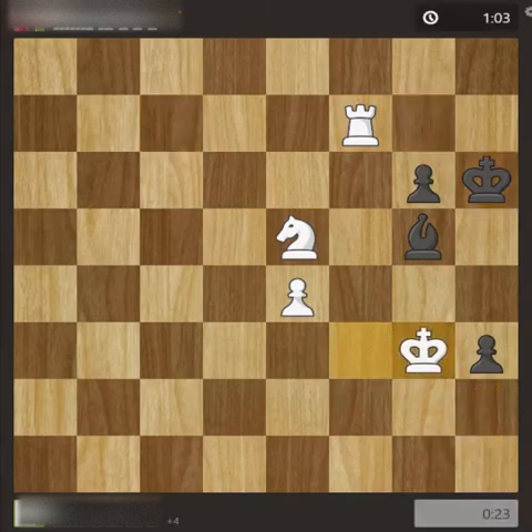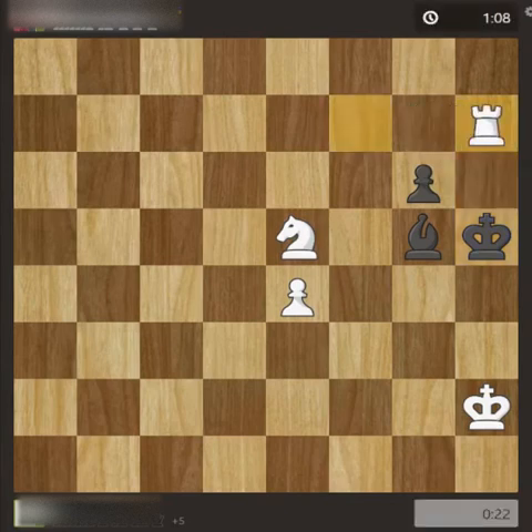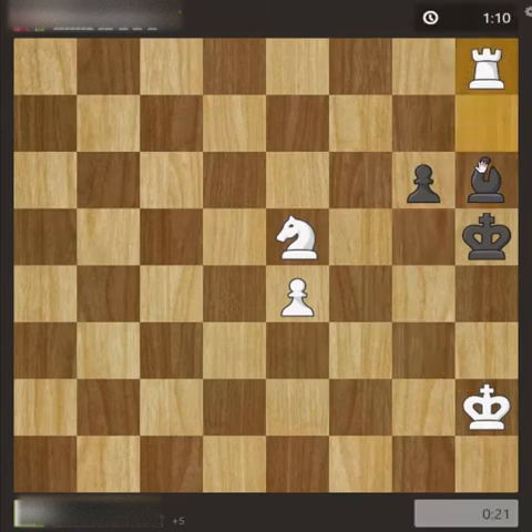My opponent cannot defend this pawn. The next move was king — I moved the king to take it. This pawn is now undefended and he cannot give a check because the rook is here. He moved the pawn, I took it, then I did a check. With only one pawn and one bishop, my opponent is planning his moves. There was only one move — the bishop came in. I thought of taking the bishop and giving up the rook, then with one knight winning a queen.